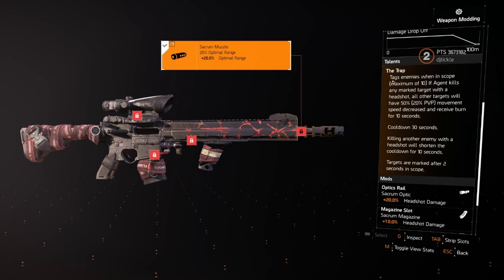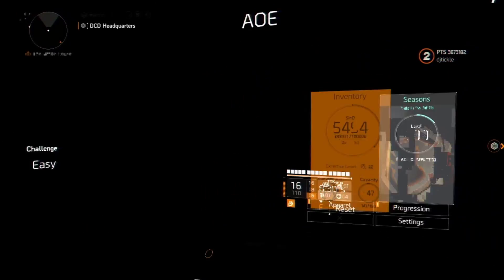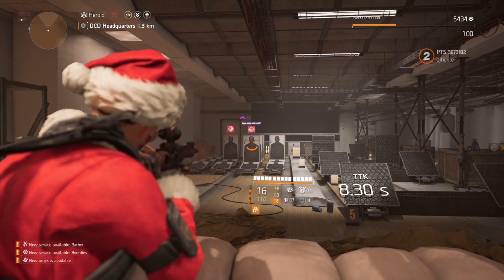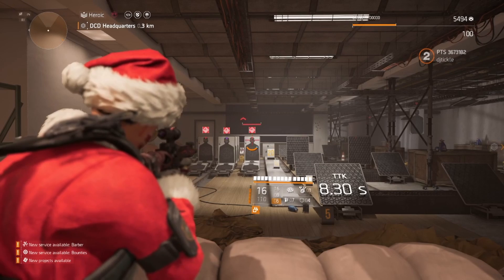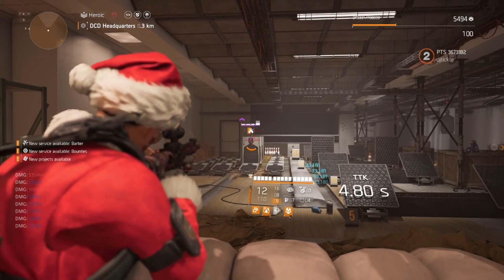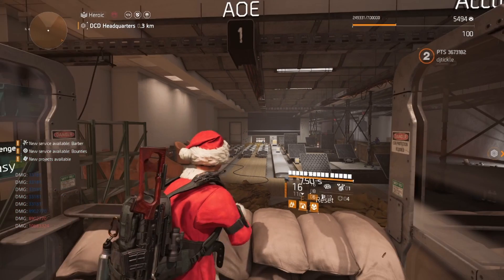The talent tags enemies when in scope — maximum of 10. If the agent kills any marked target with a headshot, all other targets will have 50% movement speed decreased and receive burn for 10 seconds, which is a long time. The cooldown is 30 seconds, but killing another enemy with a headshot shortens the cooldown by 10 seconds. The problem is targets are marked after two seconds in scope, and it literally takes a full two seconds to get the mark — you might as well just kill it.